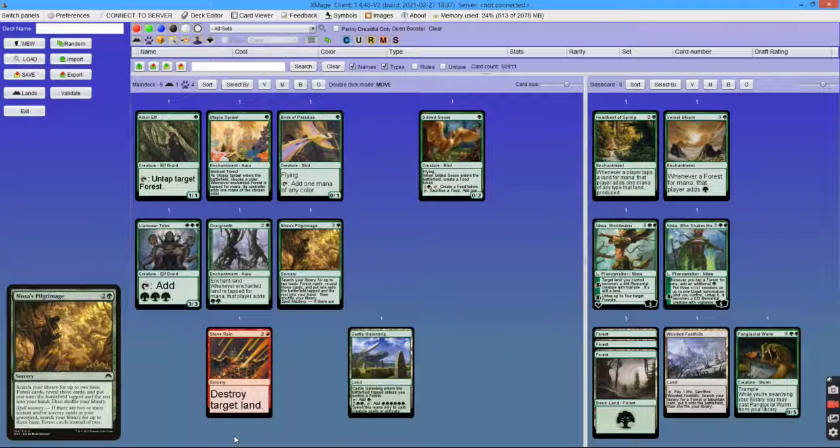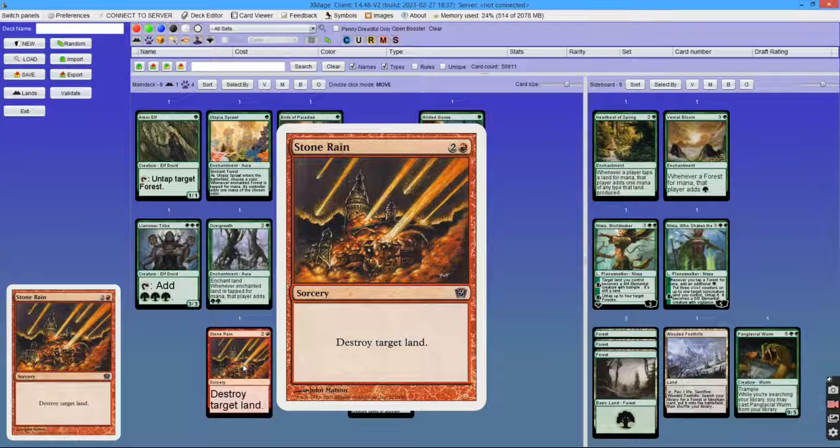Old versions of Tooth and Nail that relied heavily on auras were very soft to land destruction. But if you manage to resolve Llanowar Tribe against such a deck and it remains unanswered, you are very likely to win that game, because every subsequent Stone Rain effect will have diminished impact.